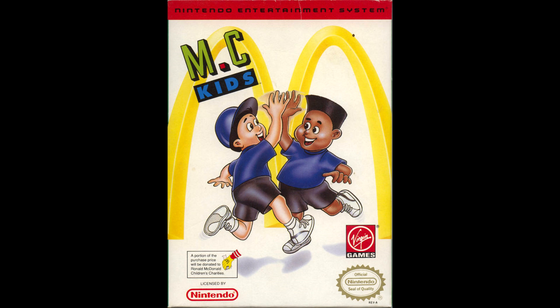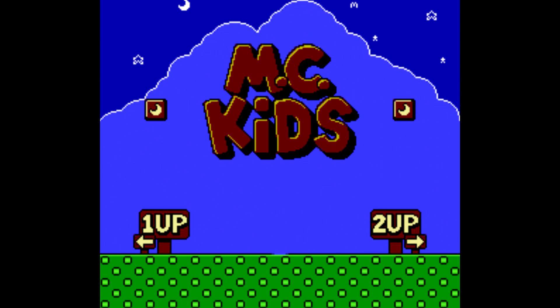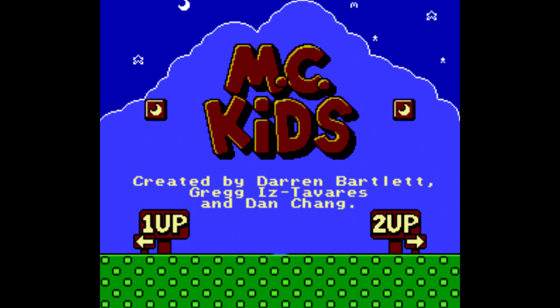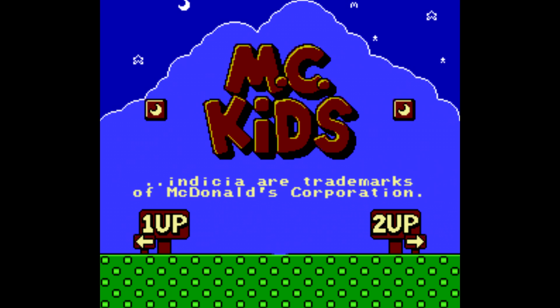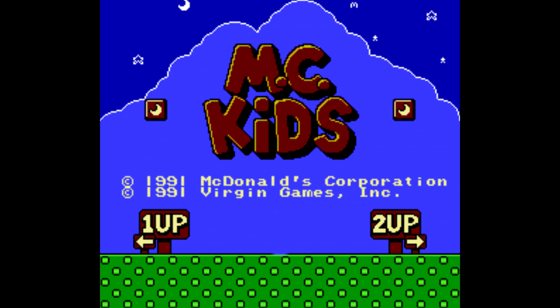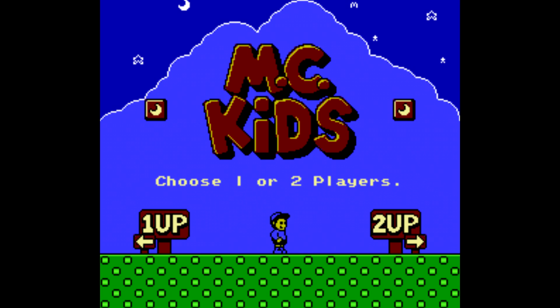Welcome to another edition of Play It Through, Honest Edition. It's McKids, brought to us by Virgin. McKids is a platformer where you play as Mick and Mac, who are trying to help Ronald McDonald get his bag back. You have to collect cards in the stages in order to progress to the next areas. In this run I will be doing a 100% run, getting every one of the cards and completing every one of the stages. Here we go with McKids for the NES.